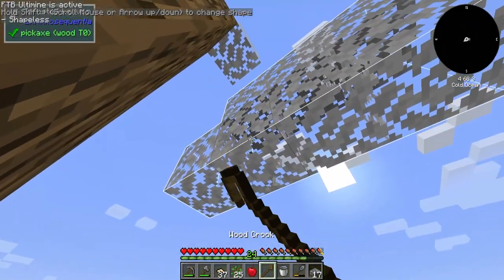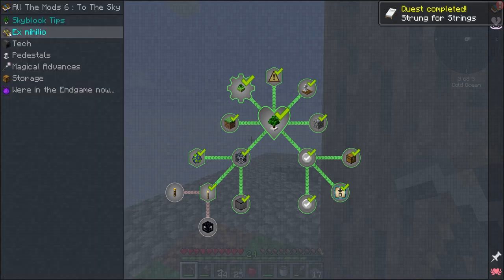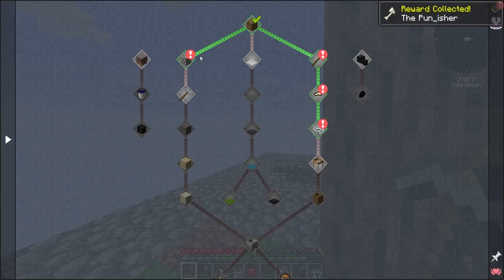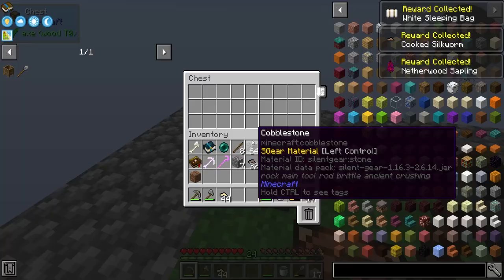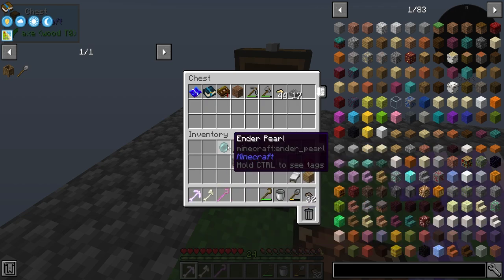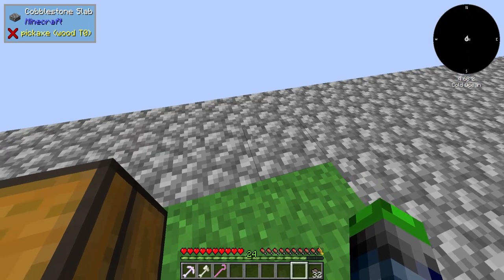We need another crook. Perfect. And if we look here — one, two, three — we now have a bed. Sweet. So we got the wood, this gives us a bone axe, we got the cobble, this gives us the shiny pink crook, the silkworms, and the bed — so now we have a sleeping bag. The cool thing is whenever we need to sleep, we just click this on the ground and it automatically sleeps for us, then it'll break when we wake up — super duper cool.